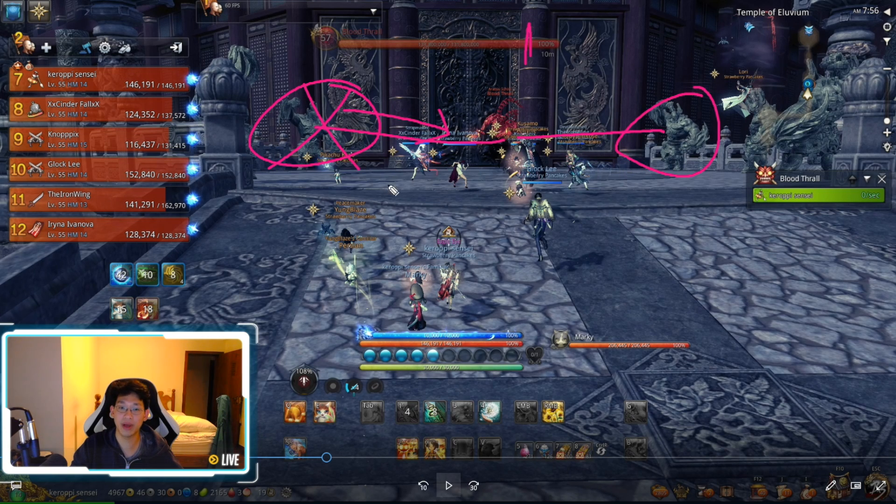I do recommend having at least two grabs — either two BDs, two Destroyers, or one of each. However, you can use knockbacks as well. It takes a little bit of practice, but you can immediately after you stun, knock back once, then have another player knock back again, and knock the golems into the Bloodthrall. However, it's pretty janky and takes a lot of practice and skill. So I prefer to just use grabs.